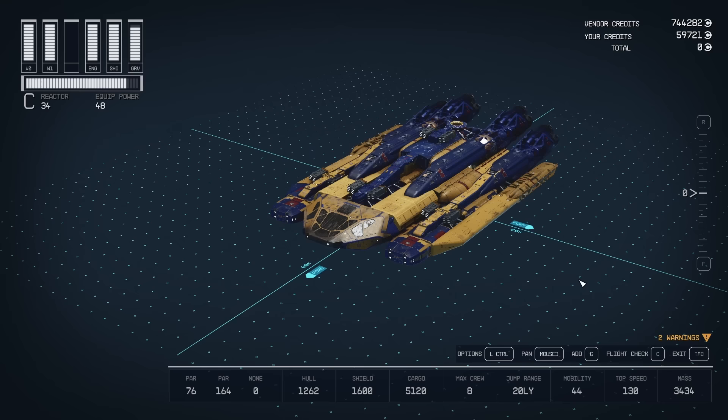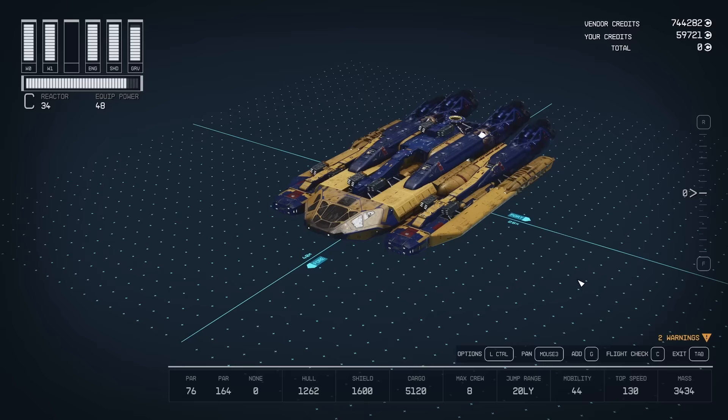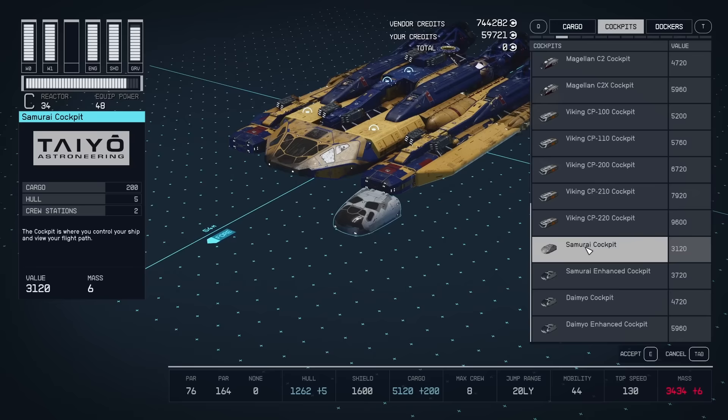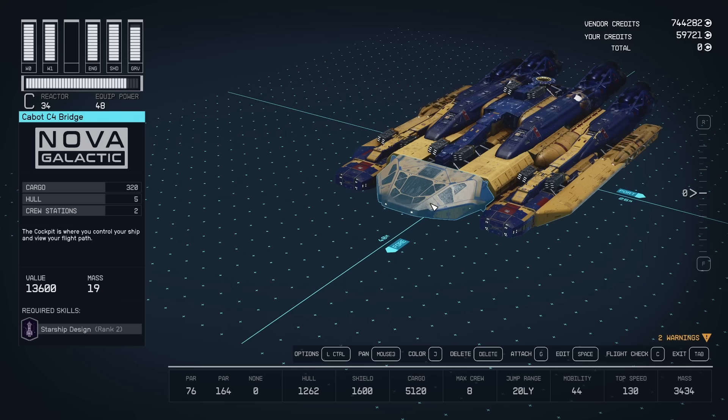Here we are at the landing pad at one of my outposts, and this is the Trident that we're looking at. For this build, you do need some specialist parts. If we look at this bridge and go over to the cockpits, you'll notice that we have the DS 10, the Armstrong 10, the Magellan, the Viking, and Samurai cockpits, but we don't have access to the others. So it's really important that we find specialist parts in order to build this no-ladder looping system and layout.